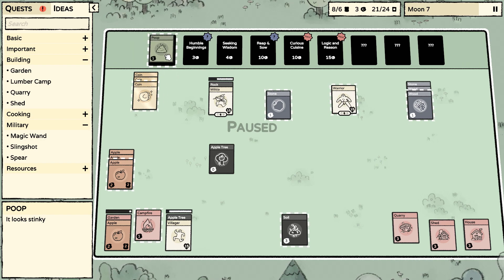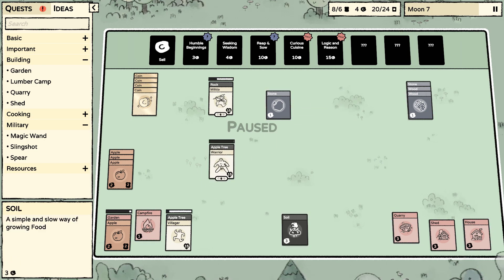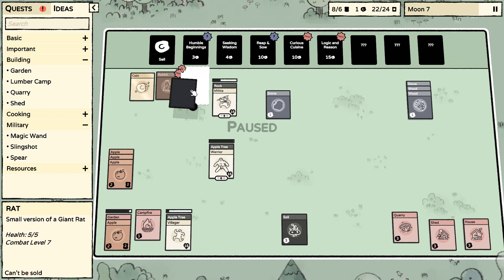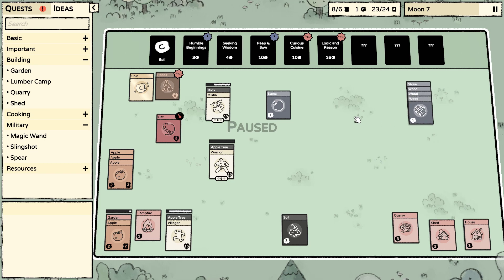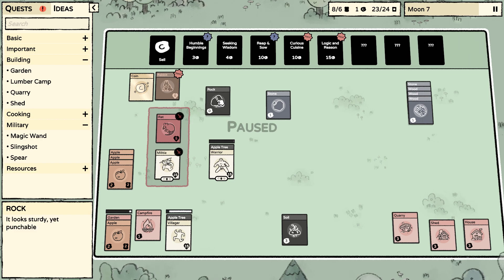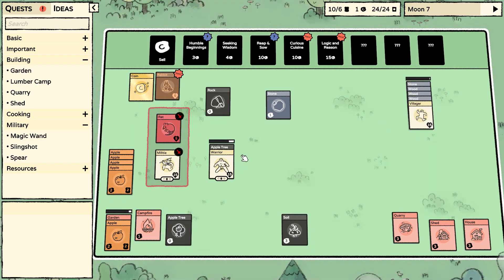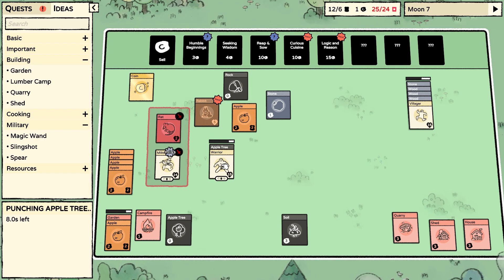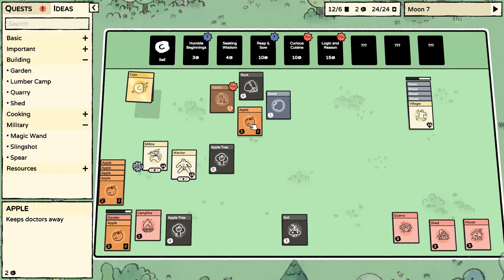For right now we'll just sell that flint — it's fine. We need apple tree — what else do we need for the lumber yard? One more wood. A rabbit, a rat, and a wood — awesome! You're gonna go kill that, and we're gonna make this lumber yard.